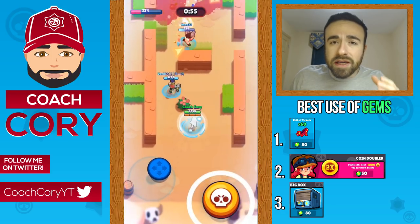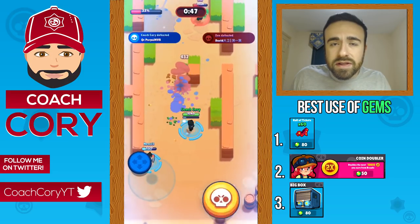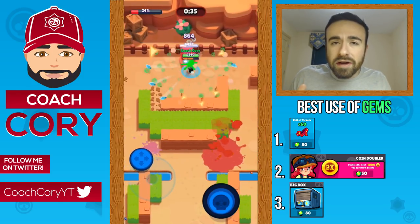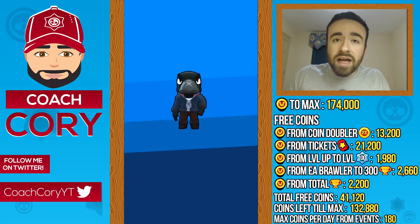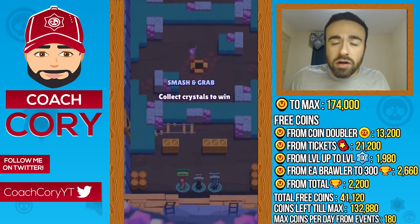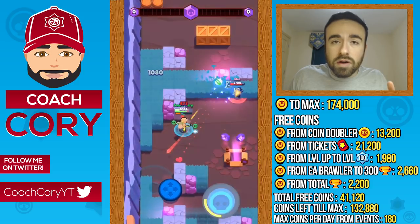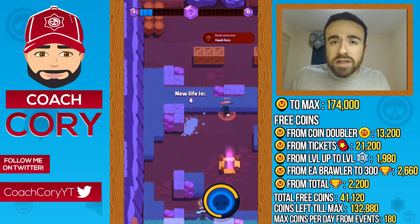If you have gems, spend them on the biggest roll of tickets. Now let me explain how I got these numbers. You need to open 1,740 boxes to max your account. I converted that into coins. You get a good amount of free coins throughout the game — from coin doublers, the 880 tickets, leveling up your account, ranking up brawlers, and total trophies. In this example I assumed all brawlers reached 300 trophies and the account hit level 100, which gives you just over 40,000 free coins.